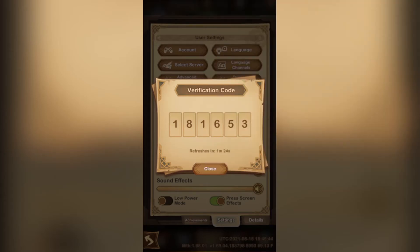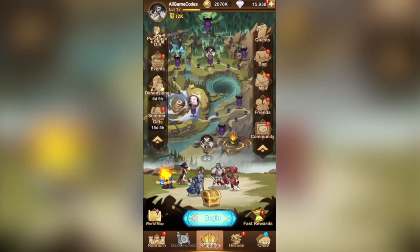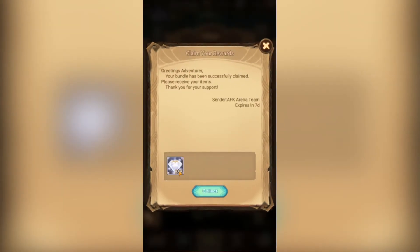As you can see, we got an exchange successful message. Let's close that and head back into the game. If we check our mailbox, we'll see that we got a redemption code reward with 888 diamonds.